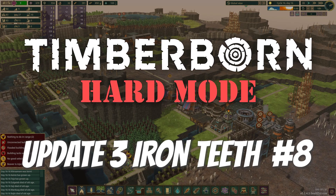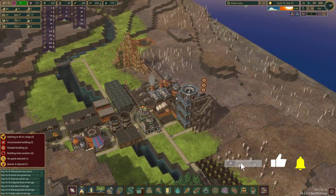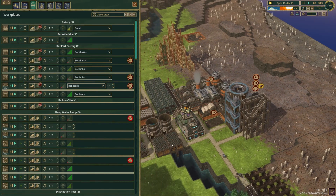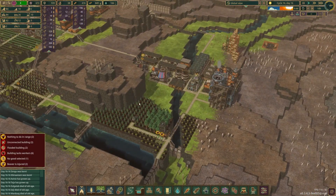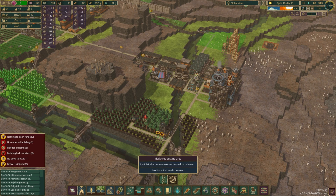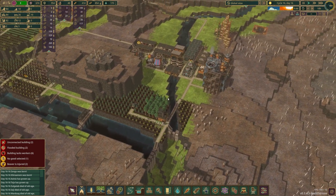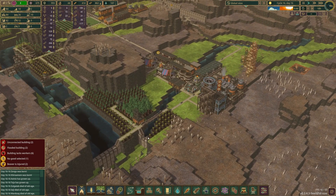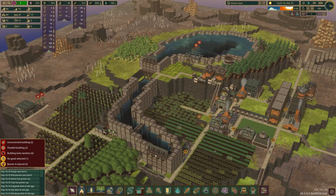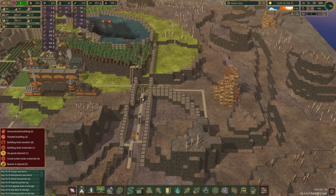Hello and welcome to episode 8 of our Timberborn Update 3 hard mode let's play with the Iron Teeth faction. Last episode we finally got into golems — or bots as Mechanistry wants us to call them — and we have two of them working at the hauling post. We also added more trees to be grown and harvested, and as one of you pointed out in the comments, we haven't marked them for cutting yet, so let's fix that before anything else. Today we'll also look at some weird water physics with the levees.